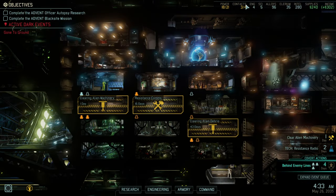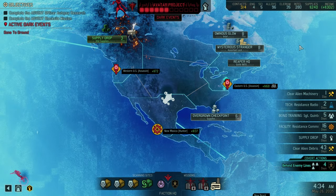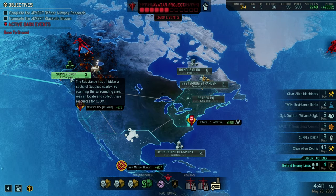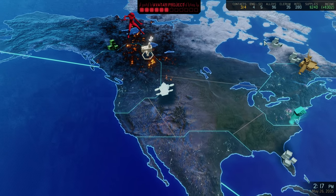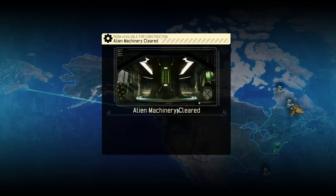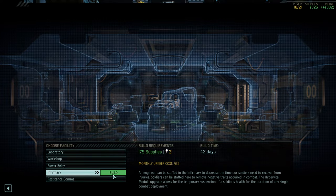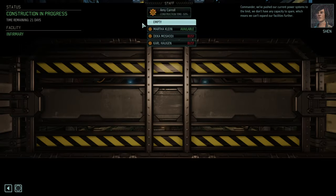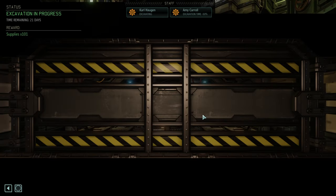Alternatively, we could continue building faster. Resistance comms — we're okay for now. But building faster is always a decent idea and we need enough supplies, which we do have. Let's get those 300 supplies because we'll soon get armor upgrades as well — having enough supplies works in our favor. More supplies. We got resistance comms. We could go for the infirmary now.